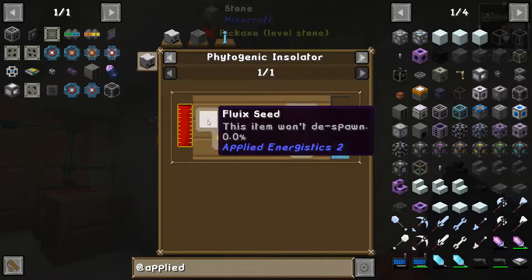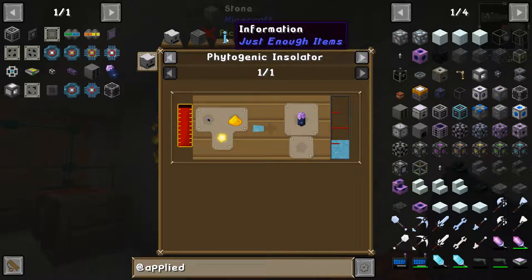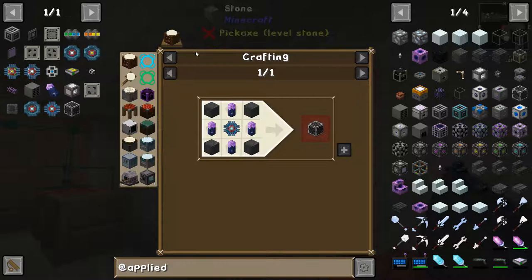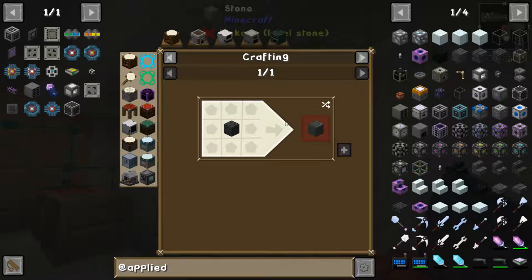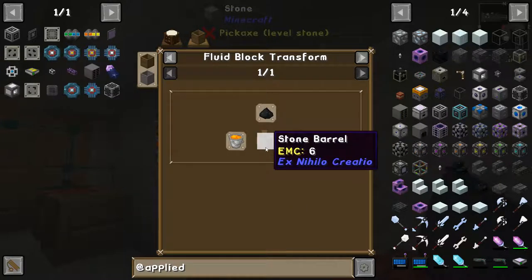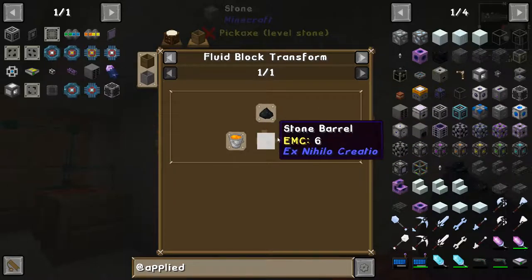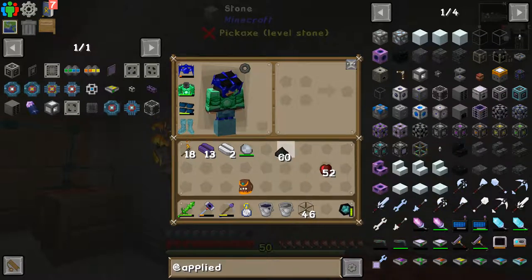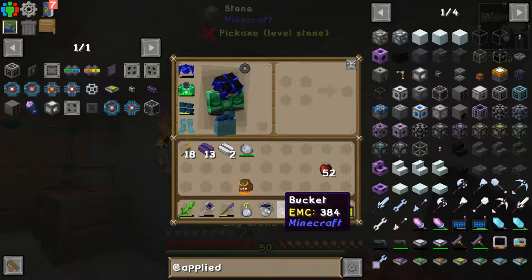We can start making pure fluix crystals pretty quickly, but there are other things we're going to need — for example, a sky stone block. There's no sky stone in Stone Block, somewhat ironically but also somewhat expectedly, because although there is a lot of stone, there is no sky. Sky stone block is cooked sky stone, and sky stone is made by dropping a lava bucket and some sky stone dust into a stone barrel. We have plenty of sky stone dust.